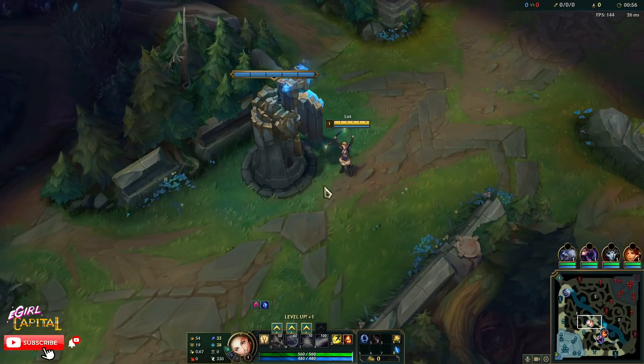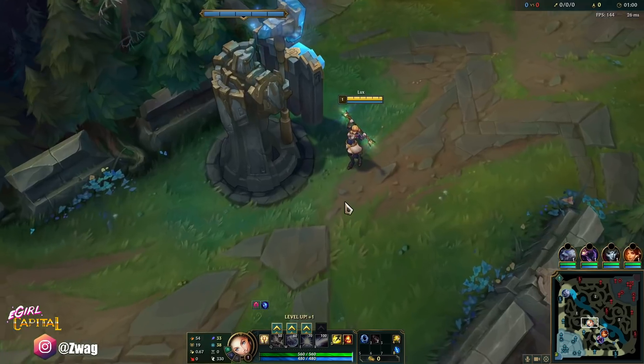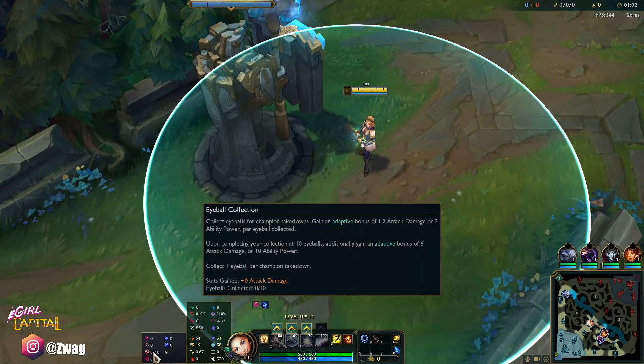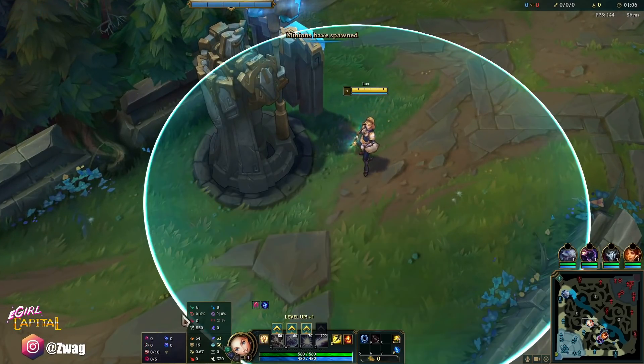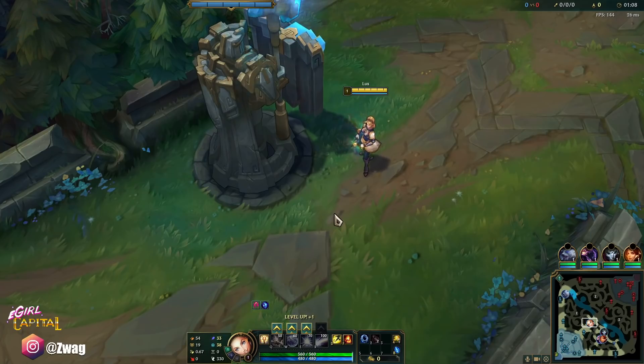Alright everybody, welcome back to another video. Today we are playing some Lux in the mid lane. We are running Harvest, Cheap Shot, Eyeball, Ultimate Hunter, Manaflow Band, and Transcendence. We're going to try and go as much Haste as we can while still dealing a lot of damage.